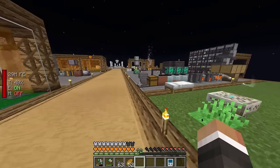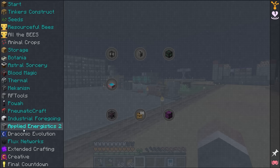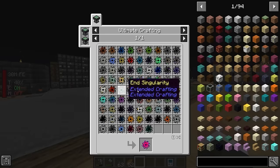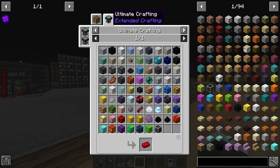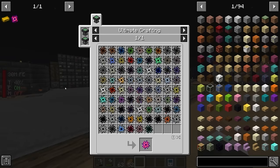Now that we have steel casing basically fully automated, I want to work on pushing forward to get a few more bees. I think at this point we are in a position to start focusing on the end game of this mod pack. The end game requires a lot of ultimate singularities and also a lot of ultimate ingots - we'll get to both of those in the not so distant future.